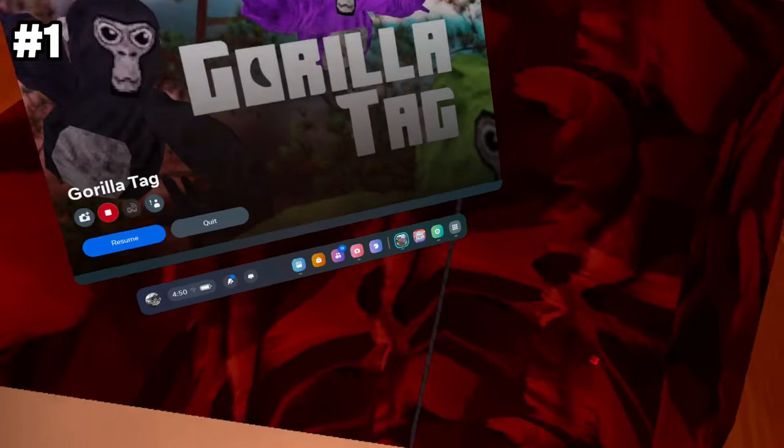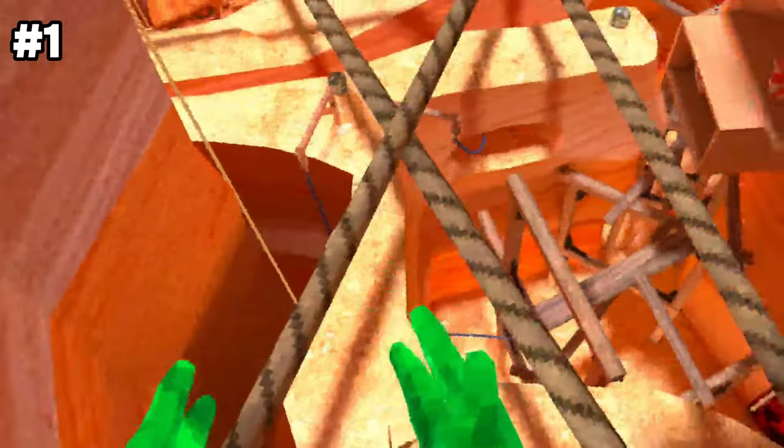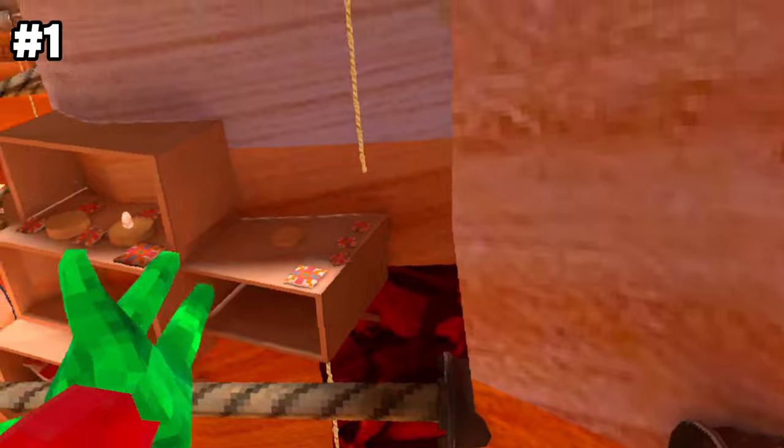First what you're gonna do is swing around the rope and make sure to do it carefully. Then we're gonna click on the Oculus button, put your left controller there, and then hold your right grip and do this. And boom! You have officially done the rope flick.